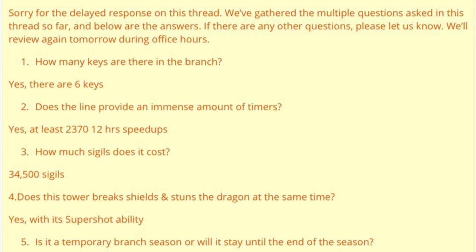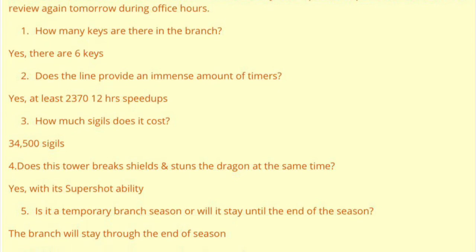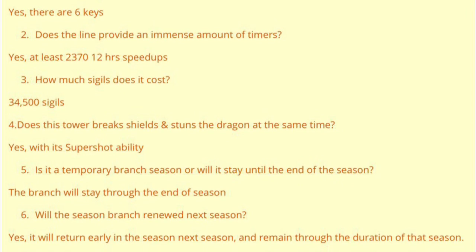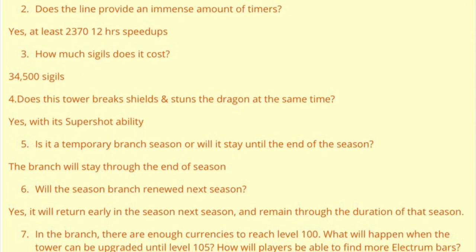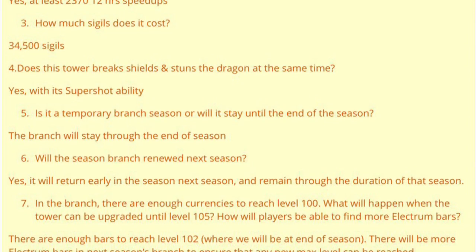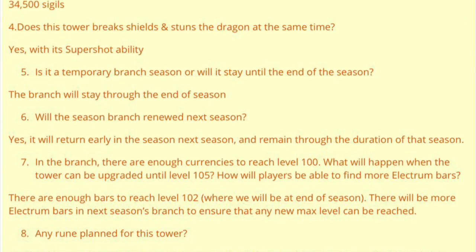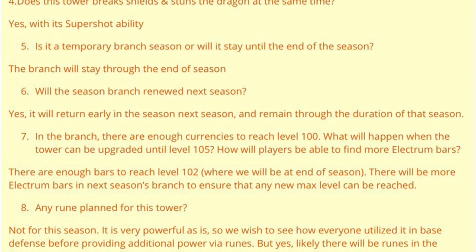Let's talk about some more details that PG has shared with us. Since the release was a little premature: this line will have six keys like the other season lines, it will be available until the end of this season, it will cost 34,500 sigils like the other lines, and it will have a lot of timers — almost 1,200 days of timers, which is huge compared to the 300–400 days in other lines. It will also contain over 100 gold chests, comparable to other lines. This tower's super shot breaks shields.